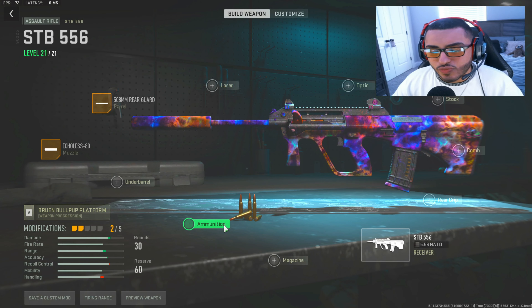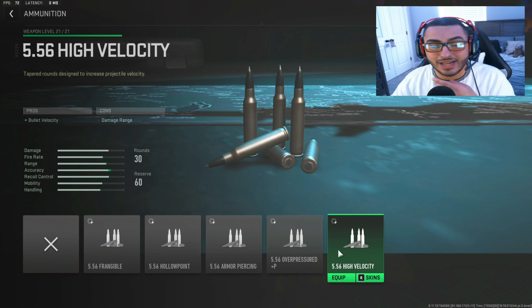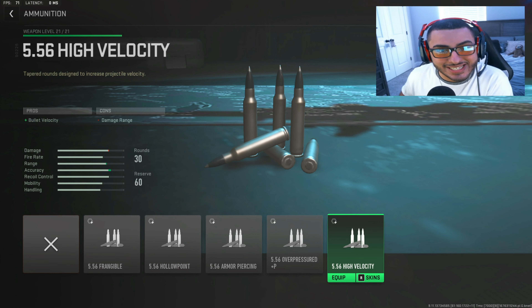Coming out with our next attachment, we have the ammunition rounds. We're going to be putting on the high-velocity rounds. High-velocity rounds are so key — whenever you have the option to run them, it's so key that you do, because that bullet velocity comes in clutch.